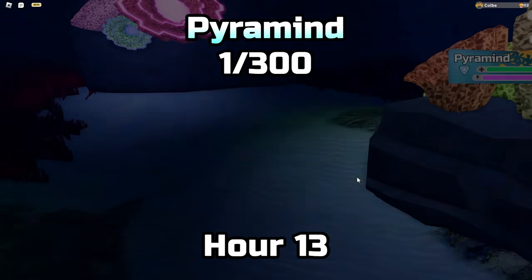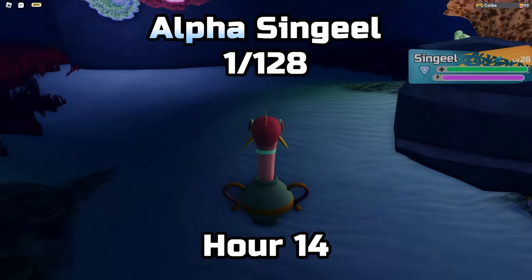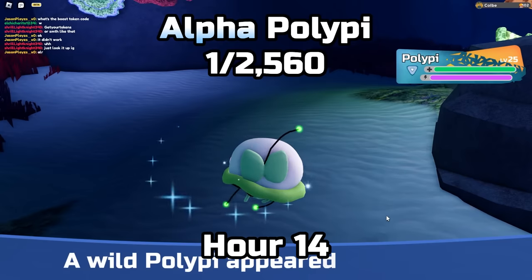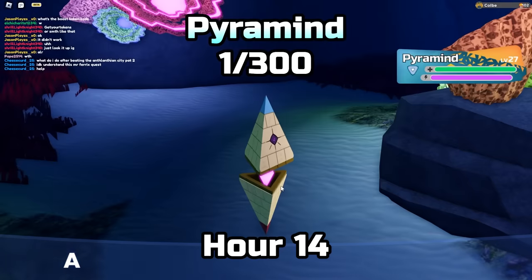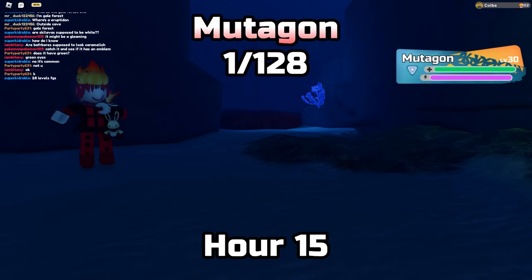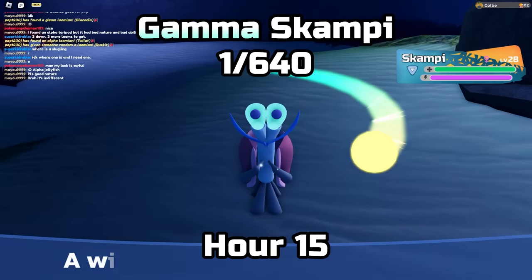Then a Cephalops, an alpha Scampi, a Keramind, another Pyramind, a corrupted Singil, and alpha Singil. Then alpha Paulipi — I'd really take a gamma Paulipi if the game wants to give me that. Then a Cephalops, a Pyramind, another Pyramind, and back to back with that Pyramind was a Mudagon. Then alpha Singil — one before pity, which was weird — and then another Mudagon.